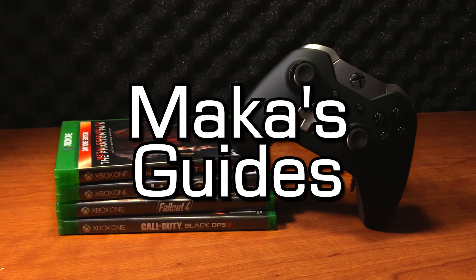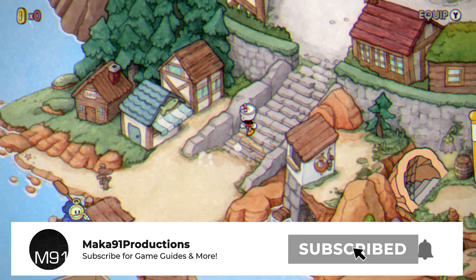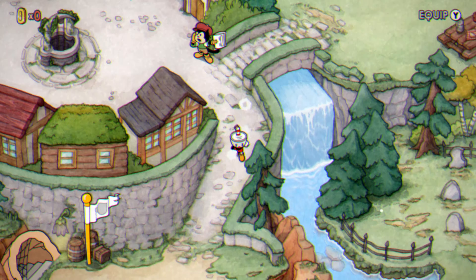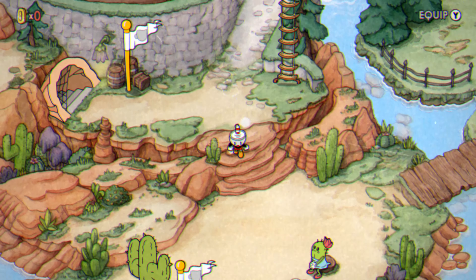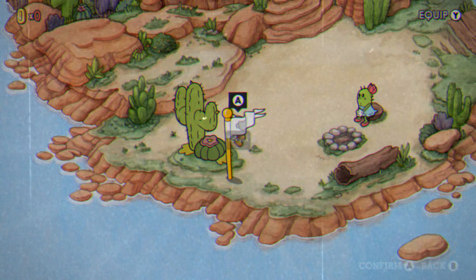Macca's guides. Hey everyone, Macca here with some Cuphead DLC. In this video I'm going to show you how to easily and quickly grab the Hi-Hat Achievement/Trophy for defeating a boss on Inkwell Isle 4, which is the DLC island, without killing any of the minions.